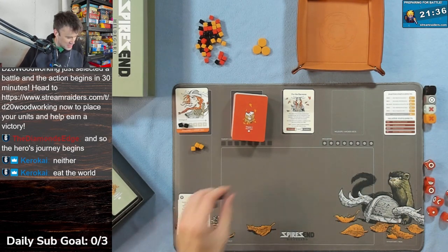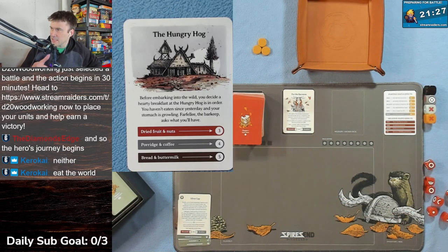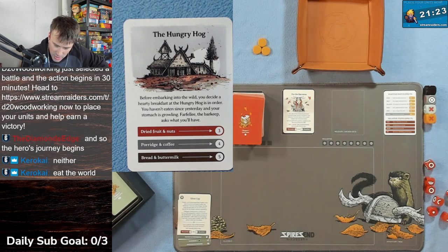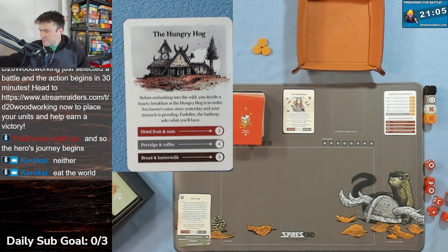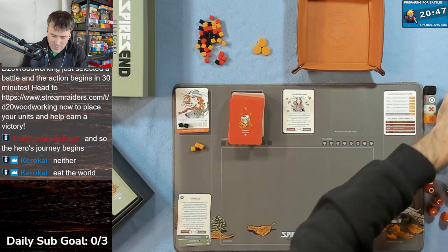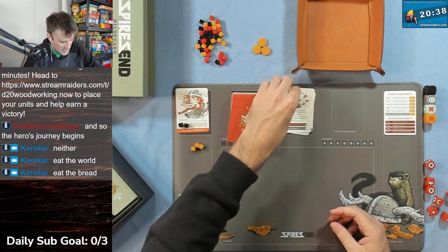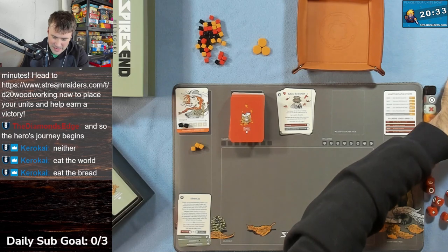Card two: The Hungry Hog. Before embarking, you decide a hearty breakfast at the Hungry Hog is in order - you haven't eaten since yesterday and your stomach is growling. The barkeep asks what you'll have: dried fruit or nuts, porridge and coffee, or bread and buttermilk. We'll go with bread since I haven't done that path yet. Card five: Fresh air - breakfast has left you feeling ill.